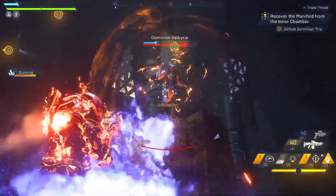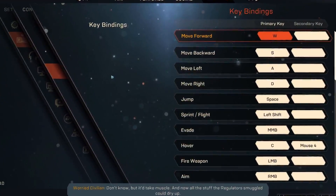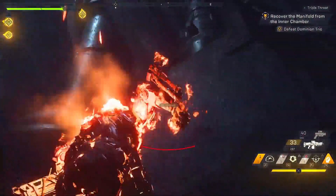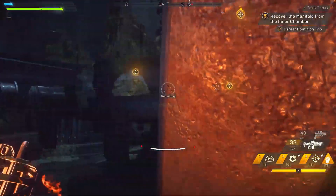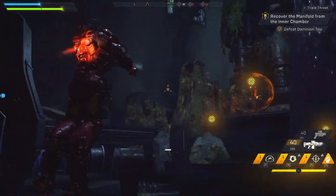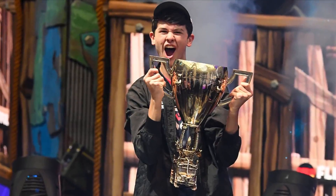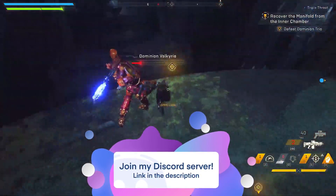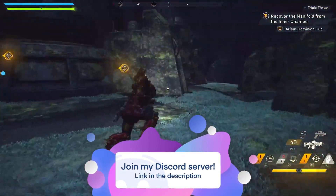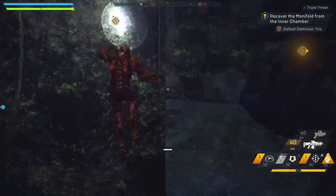Similar to how you can change your controller layout in some games on console, you can customize your keybinds in different PC games to suit your needs. If you have trouble figuring out the right keybinds, there are a ton of keybinding guides on YouTube for games like Fortnite, Rainbow Six Siege, Call of Duty, and more. But if you're looking to copy the keybinds of your favorite streamer or pro player, just know that what works for them doesn't mean it'll work for you. It's all about how comfortable you are with the controls.